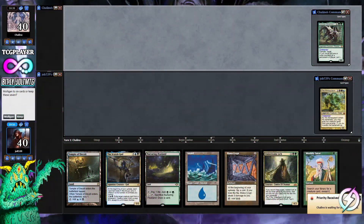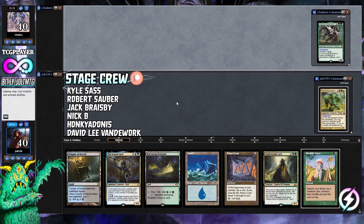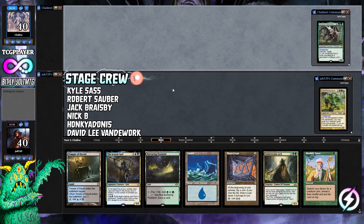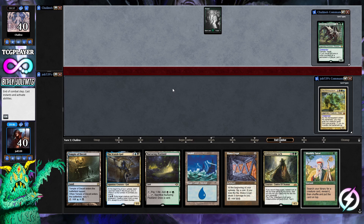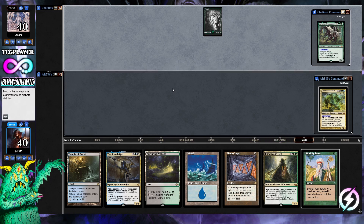Welcome to the Mimeoplasm plaza — it came from the swamp! As far as our opening hand goes, we're keeping this one. We've got three lands, a Mana Crypt, Underrealm Lich, Worldly Tutor to put any creature we want on top of our library, and some good reanimator with the Scarab God.